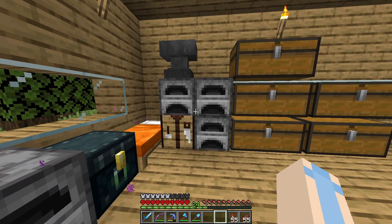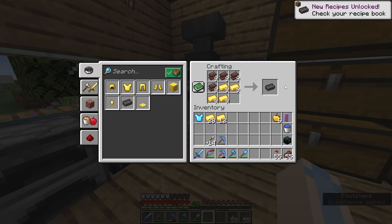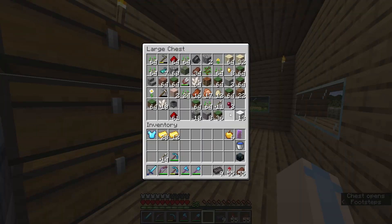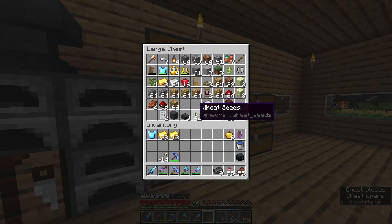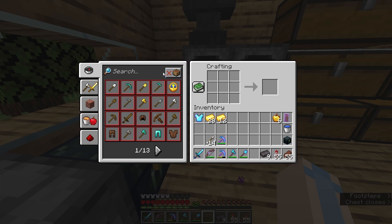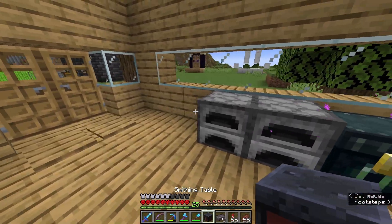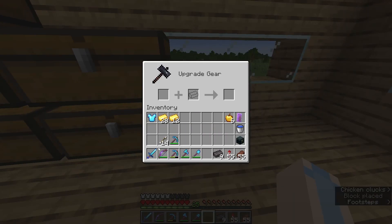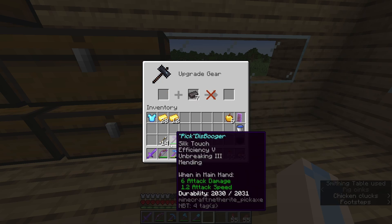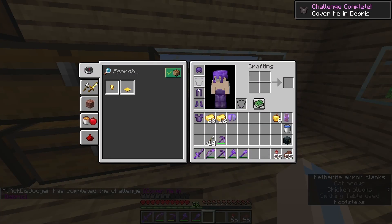Alright, all the netherite scrap has been smelted, and now we need to craft it into netherite ingots — there we go, nine ingots, that should be enough hopefully if I did the math correctly. Now I need a smithing table to make the netherite gear — that needs two iron and four oak planks. There we go, got the smithing table. Let's put our stuff in here — oh there we go, sick!